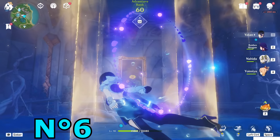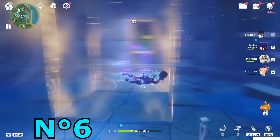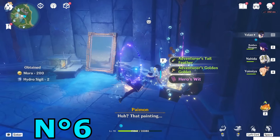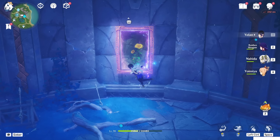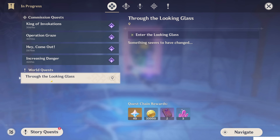This time you just have to do this puzzle to get this chest here. You have to zoom to the other side — it's really simple. After you've guided all six looking glasses, you can start the world quest called 'Through the Looking Glass.'